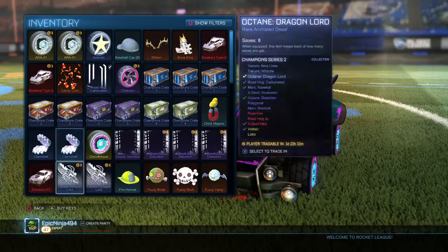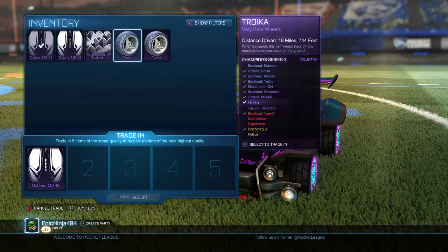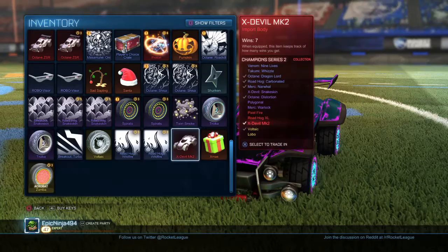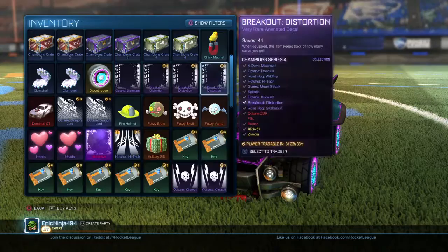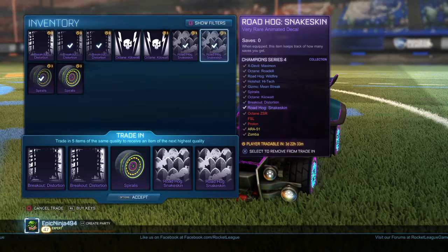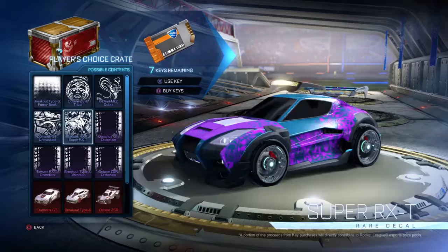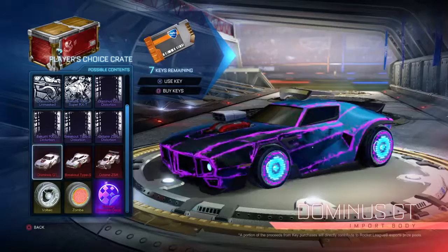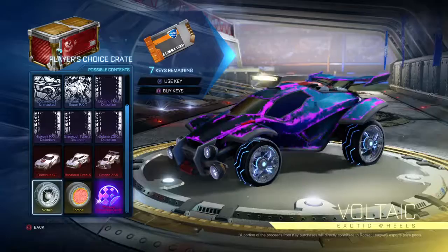Alright, we have seven keys. We're gonna open our PC — secret. Okay, we can do one. Oh yeah, I already had them. Okay, we have that. Acrobat — sick, they're not bad. X-Devil. We're gonna do this. But first we're gonna open our PC crate. We are hoping for painted rares, mostly hoping for a Mystery Decal, painted wheels, maybe this — hopefully Zomba she can, and maybe painted. We're hoping for some Painted Zombas.